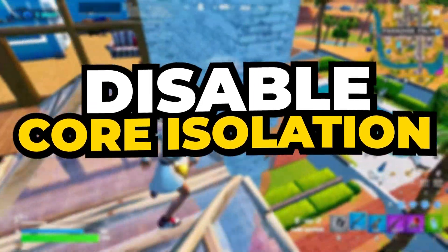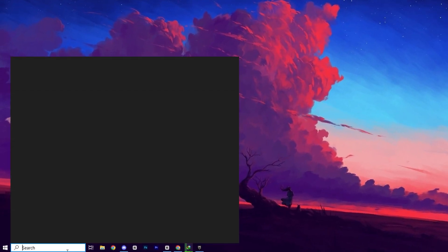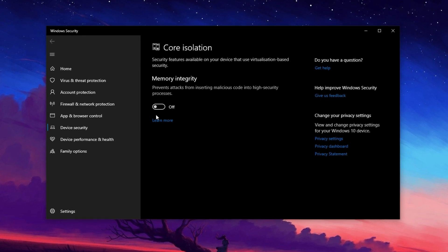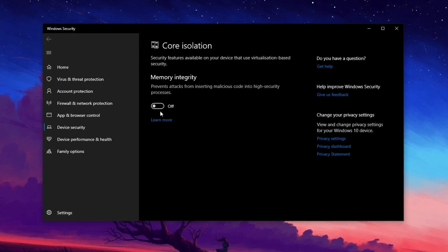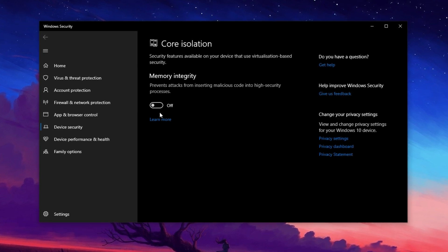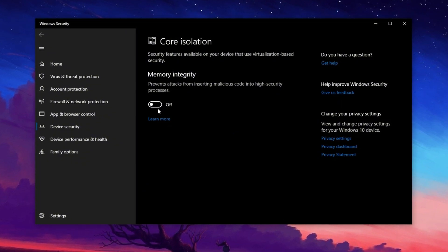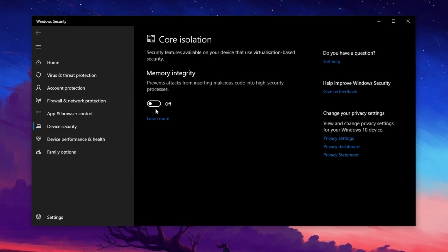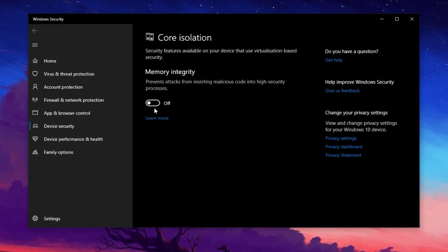To further improve gaming performance and reduce FPS drops in Fortnite, adjusting Core Isolation settings can make a difference. Simply open the Windows search bar, type Core Isolation, and click on the matching result. Once inside, navigate to the Memory Integrity section and turn it off. Core Isolation is a security feature that helps protect your system from malicious attacks by isolating certain processes; however, it also consumes CPU resources, which can negatively impact gaming performance, causing stutters and FPS drops. Keep in mind that disabling Core Isolation reduces system security, so it's recommended to re-enable it once you're done gaming.